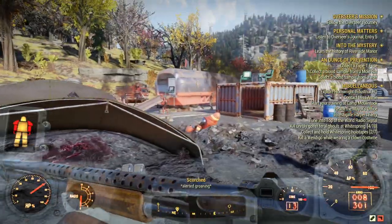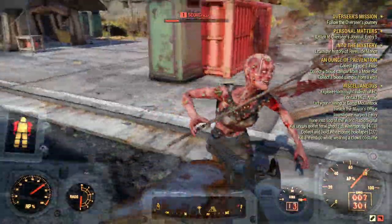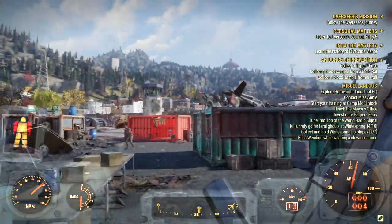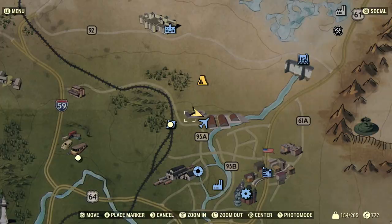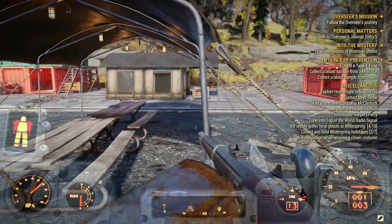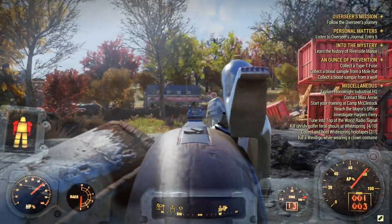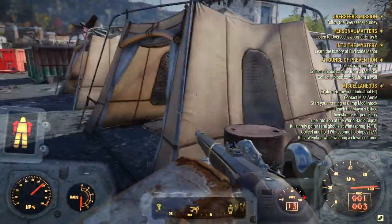First, what you're gonna want to do is come over to Morgantown Airport. Let's quickly kill these scorched. When you've cleared out most of the scorched, make your way over to this little camp area — it's just outside Morgantown railway station.